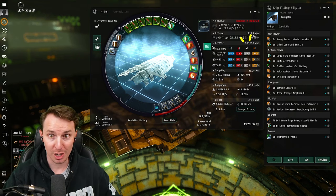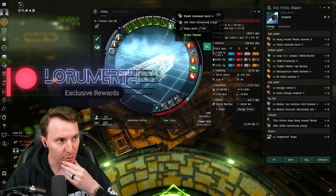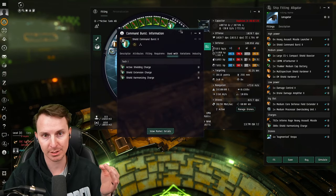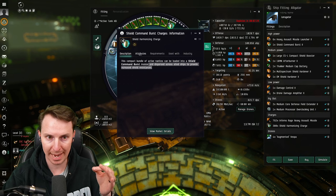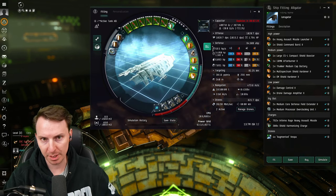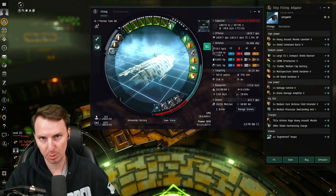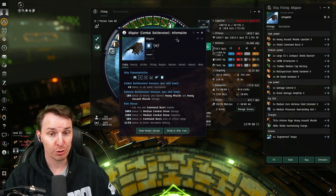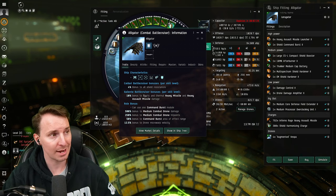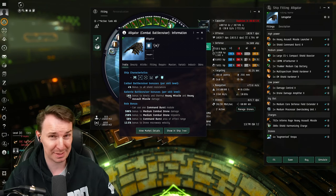Unheated we're at 94,508 EHP, and if we overheat we go up to just under 109k effective HP. Now to make this even better, you're going to run a single shield command burst with the shield harmonizing charge. The harmonizing charge is going to increase the resistances of you and your team. We chose this one because since your heals are a little bit low, we want to make up for that with as much resistance as possible. For our guns, we are going to use heavy assault missile launcher IIs — make sure you're using thermal ammo, or kinetic, which is what you get your role bonuses from. With rank five battlecruiser skills you're going to do 50% more DPS.